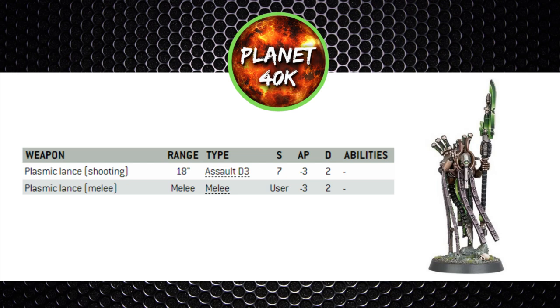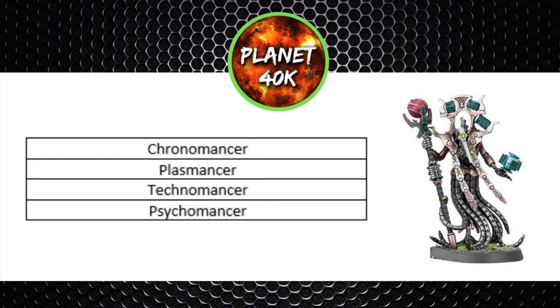The Plasmomancer has the Plasmic Lance — 18-inch assault D3, strength 7, minus 3 AP, and two damage. So D3 shots again but with a decent stat line at strength 7, minus 3 AP, and two damage, meaning it's capable of taking out a couple of Space Marines or scraping four wounds off a vehicle — not bad at all. Ranking the Cryptechs purely on weapon loadouts, I'd put the Chronomancer in first place with the strength 8 Entropic Lance, the Plasmomancer second for the damage-two weapon, the Technomancer third with just the Staff of Light, and finally the Psychomancer.